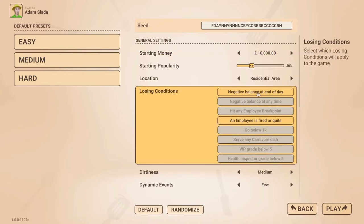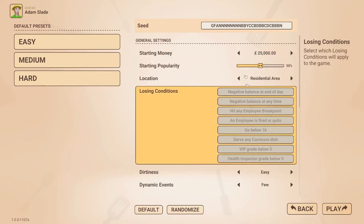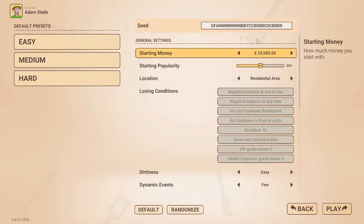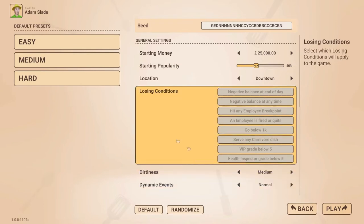In Medium mode you can't have a negative balance at end of day, and if an employee is fired or quits you lose the game. In Easy you start with 50% popularity, quite a lot of starting money, and no losing conditions. However, I've set my own custom conditions. This creates a unique seed key which you can share with friends to see if they can do as well in your style of restaurant. My seed gives me £25,000 and 40% popularity.